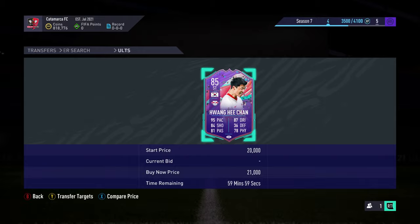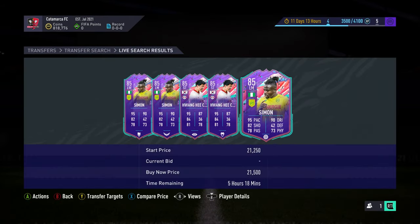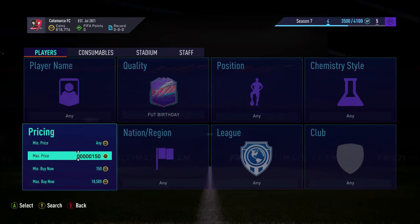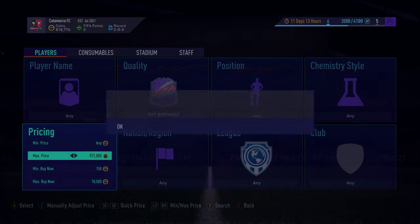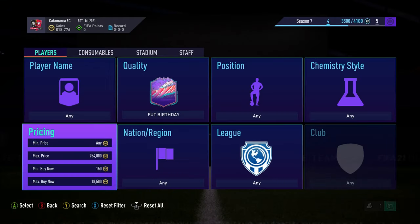The first one is Fut Birthday — loads of these guys are back in packs and the prices have plummeted. They're really common to be out of packs. Chan and Simona are the cheapest two, around 21 and a half to 22k. So I'm going to put in like 80 and a half and just snipe. It's 4:50 in the morning currently, I've just got back from my mum's, so I'm quickly recording a video just to get out for tomorrow for you guys.